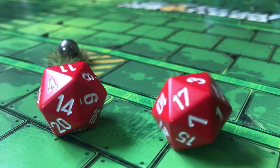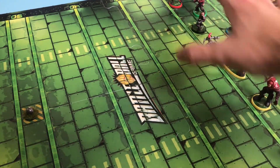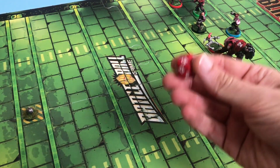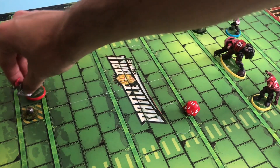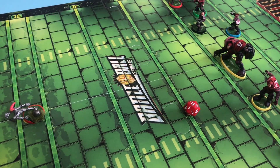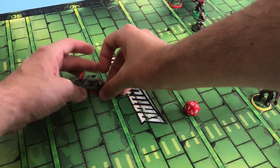With everybody in position we're ready to begin — players dice off to see who goes first. Blackhearts are starting. On your go, you declare any player you want to move and roll the die for them. Going for the running back with the red base, rolling the red d20, she gets a 13, so she moves straight for the ball. She picks it up and then, with three spaces remaining, she moves back to the safety of her team.